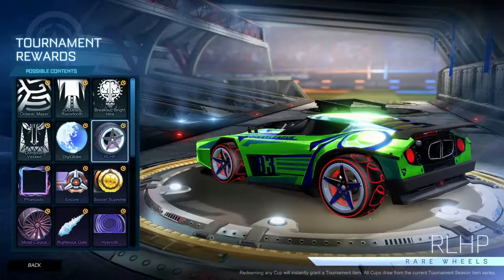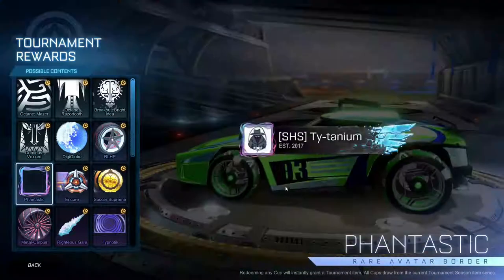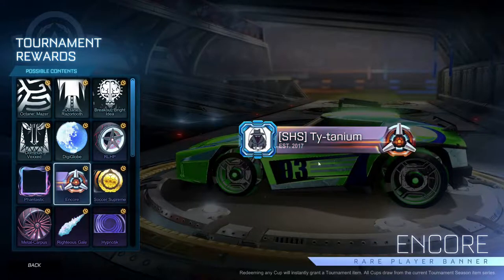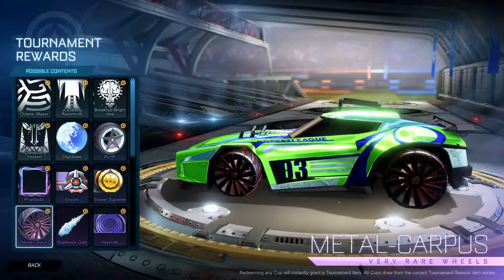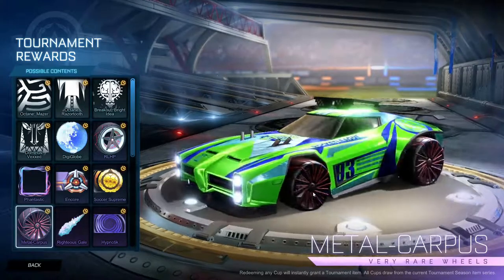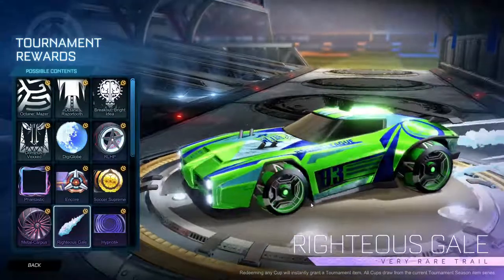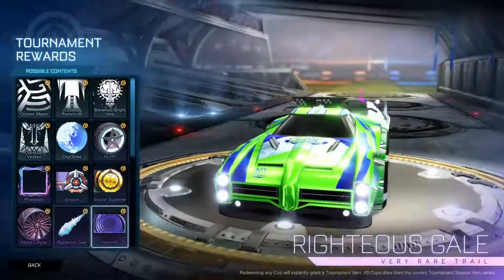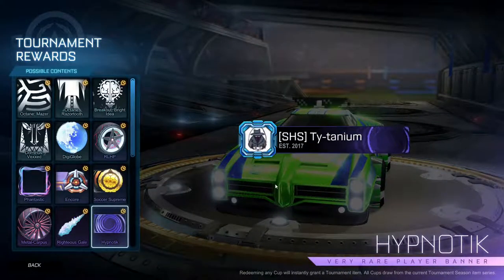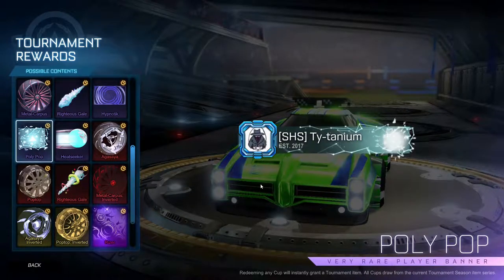The wheels look like they say Rocket League on the inside. Got the Phantasmic avatar border, the Encore player banner, and the Soccer Supreme player banner. Metal Carpus wheels — kind of plain and black looking. Righteous Gale trail. Hypnotic player banner — animated too, it's pretty cool. Polypop player banner — I like that, that's cool.